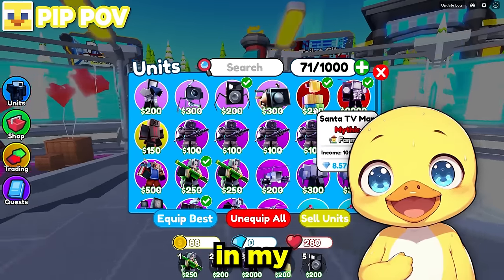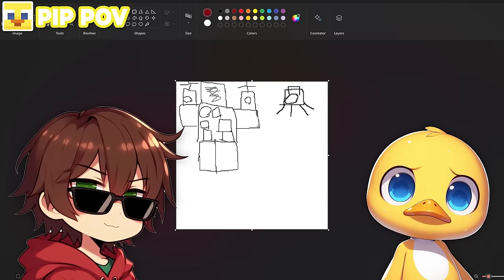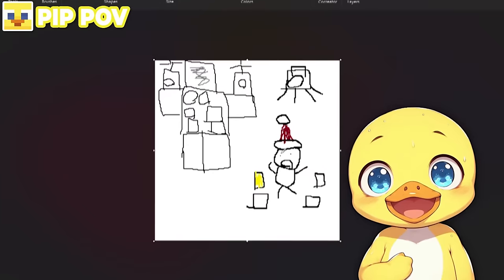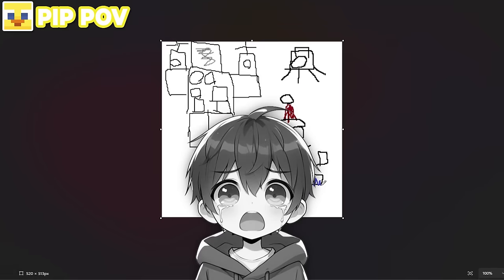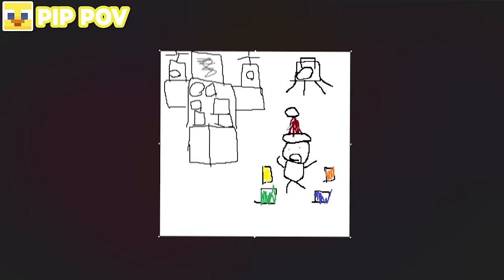My next drawing is the Santa TV Man - this is another easy drawing Louis should get no problem. I'll draw a cool-looking Santa hat with a little ball on top. Now I have to draw Santa himself, but I'm running out of canvas space, so I'll draw a little stick man Santa and put a bunch of presents around him, then color in the presents. If Louis doesn't guess this drawing is Santa, he might need to go back to school. My Santa is all done - it doesn't look great, but it should be enough for Louis to guess.